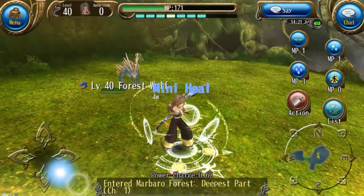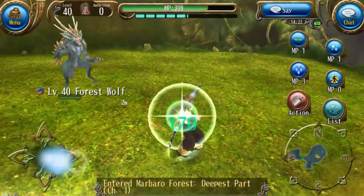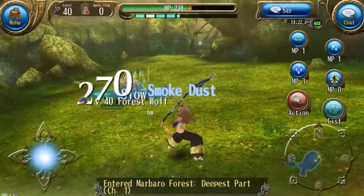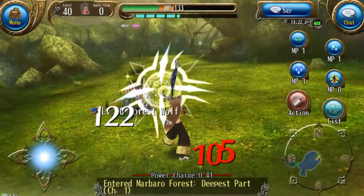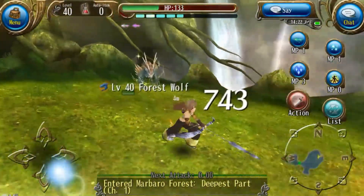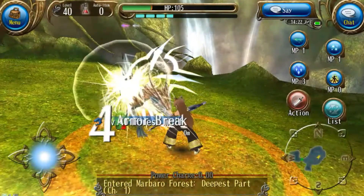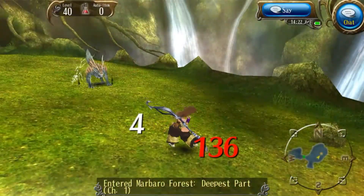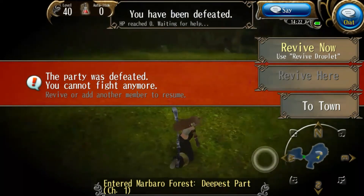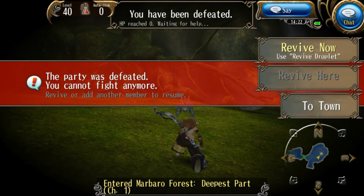Oh boy, I almost died there. Probably going to die from this anyways — don't know why I decided to do this. Here we go. I'm going to slow him, then do that, paralyze him, then snipe him. There we go. So yeah, anyways guys, I would definitely recommend that if you have a sniper that you try this out. It's worked pretty well for me except for right there, because I was all alone and he was like level 40.